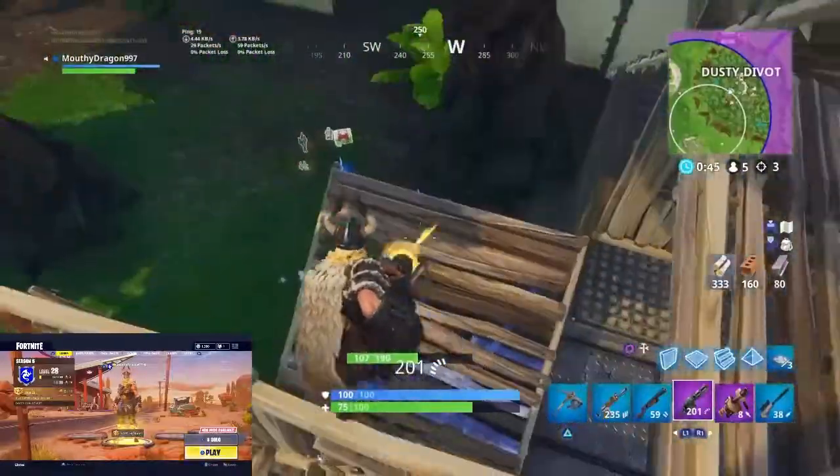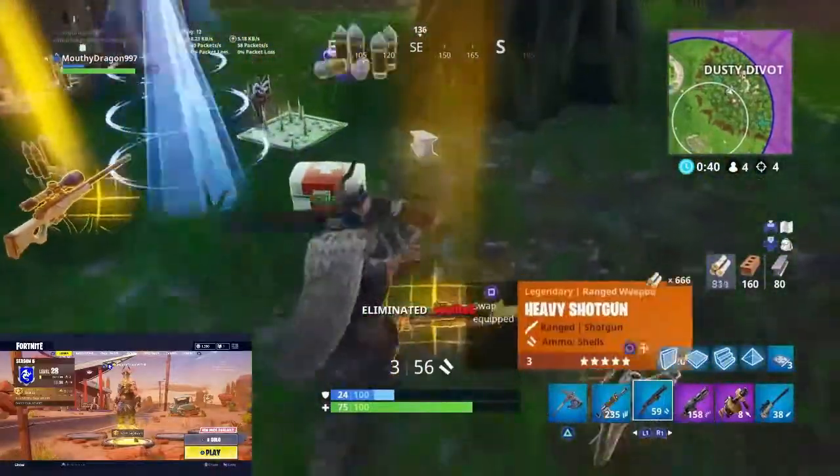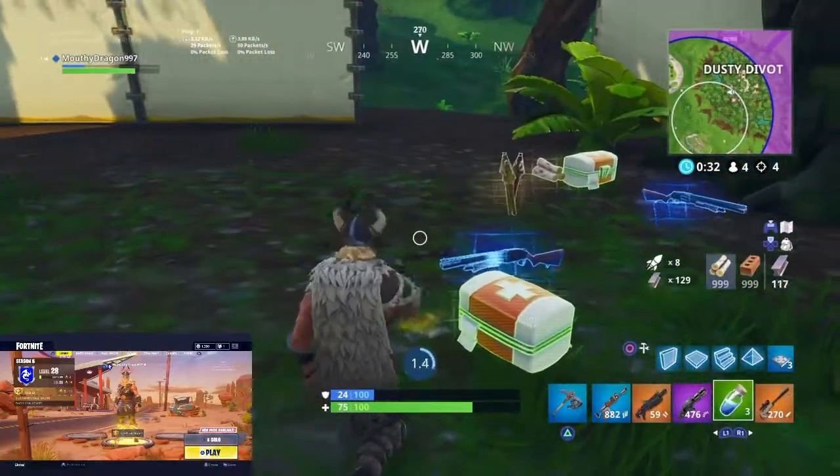Number 6 is Dusty Divot. Just like the Bridge, Dusty is still the same place but it has changed. There are a lot more trees, the actual divot has risen upwards, and there is some water in there as well.